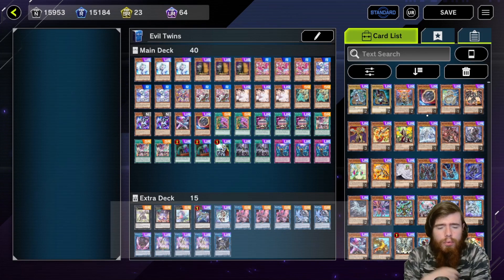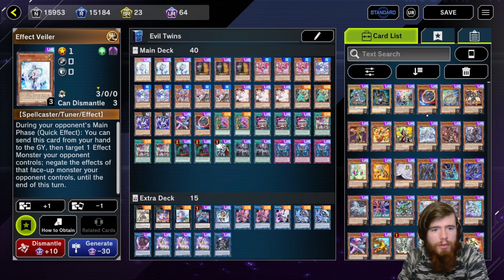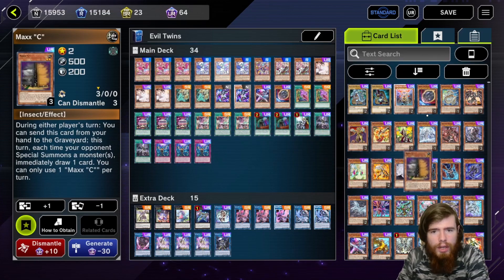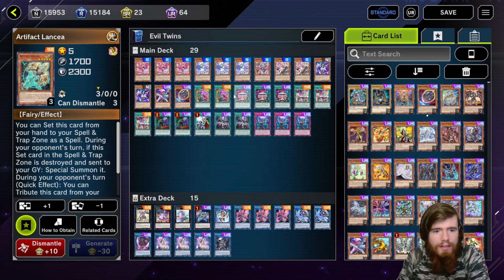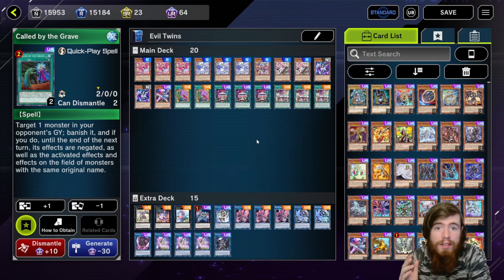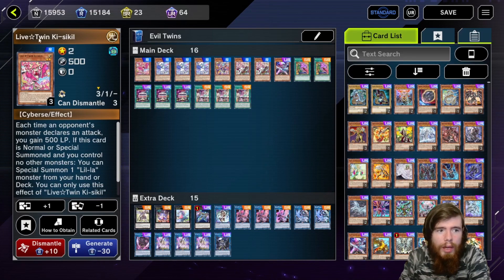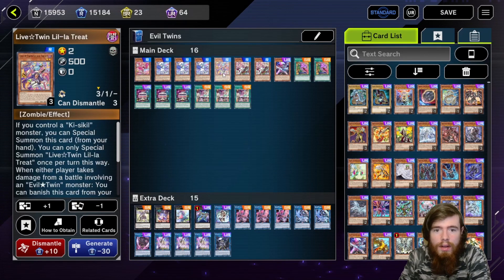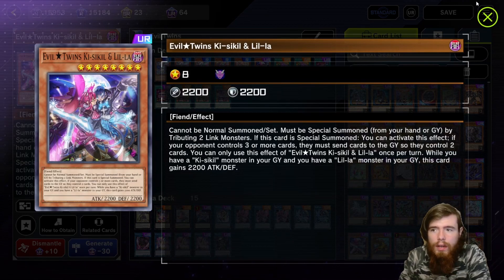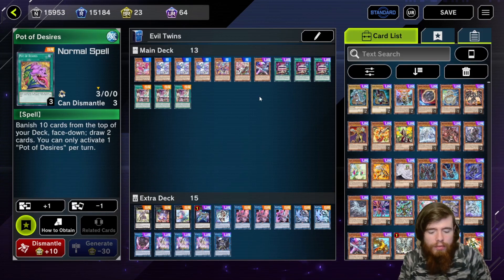Looking at the profile, let's cut the fluff. Count how many cards you can play with: three Effect Veiler, three Maxi, three Ash Blossom, two Lancia, one Nibiru, three Infinite Impermanence, two Forbidden Droplet, Crossout Designator, and two Called by the Grave. Half of this deck is hand traps — 20 cards. And that's with me wanting to play additional combo cards. Some people don't even play Parallel Exceed, or only play one live twin starter and still get away with it.